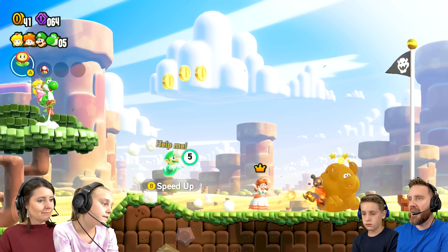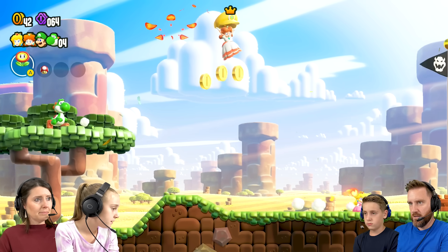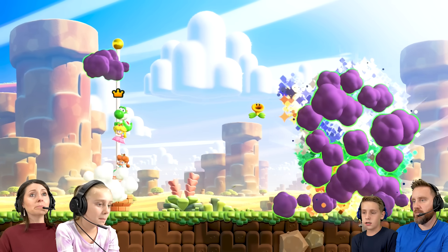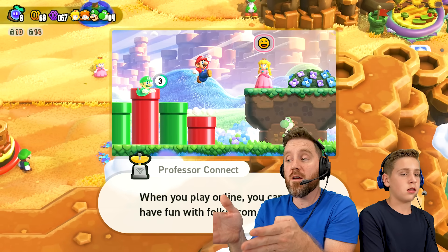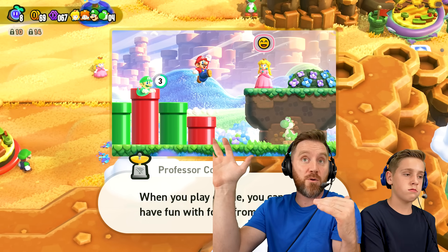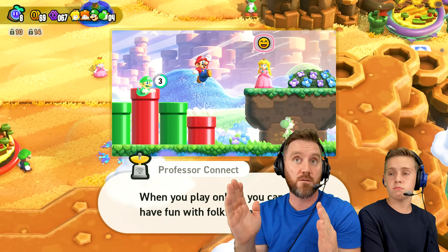When we hit that flag we're gonna sprint. I need help! Where's Mom? Did we lose you? Yeah. This is how you can play online — you can have fun with folks from anywhere, and the people you play with across the world will show up as shadows in the course, so you can see where they're at. It's pretty cool.